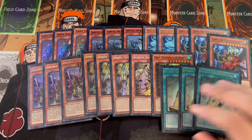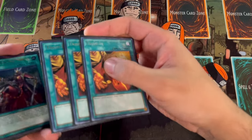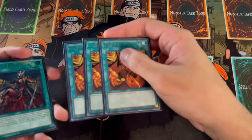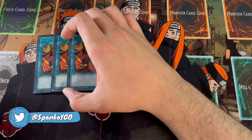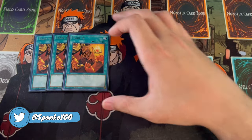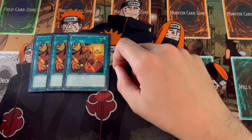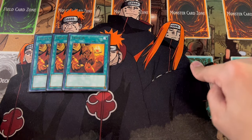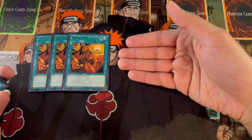Moving on to the rest of the deck, it consists of two things: consistency cards to get you through your deck and where you want to be, and cards to help you break your opponent's board. We're playing three Trade-In — they're all level eight monsters. Trade-In is an absolutely insane card. If you have extra Imsetis in your hand, you can just trade them away; same with Gizmec. Once you do that, you're setting it up in the graveyard to either special summon it later, and you're getting extra board-breaker cards in hand.